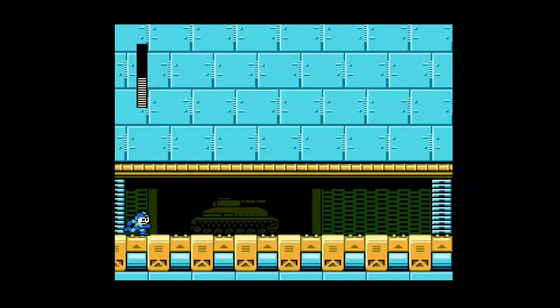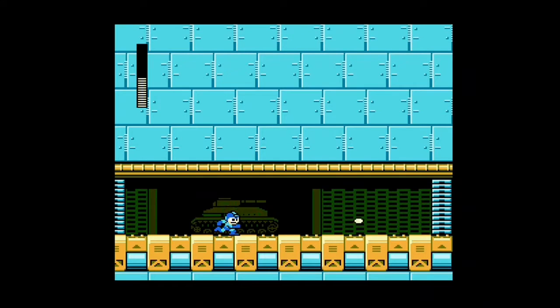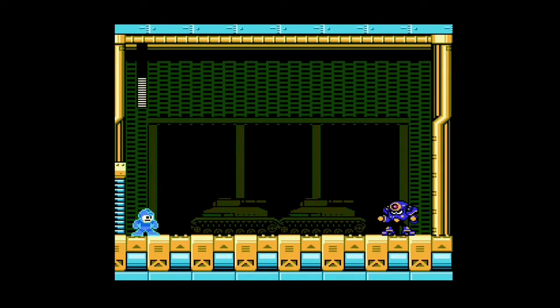We made it to the Gravity Man area. Here's Crystal Eye — you shoot it and once it hits a wall it splits into three different orbs. Not that I need it — I'm going to go after Napalm Man with just my Mega Buster.